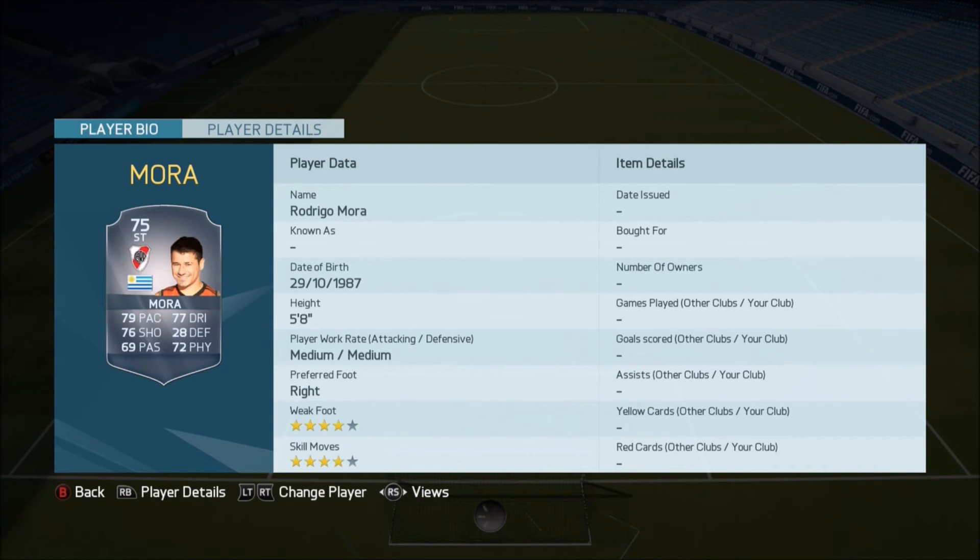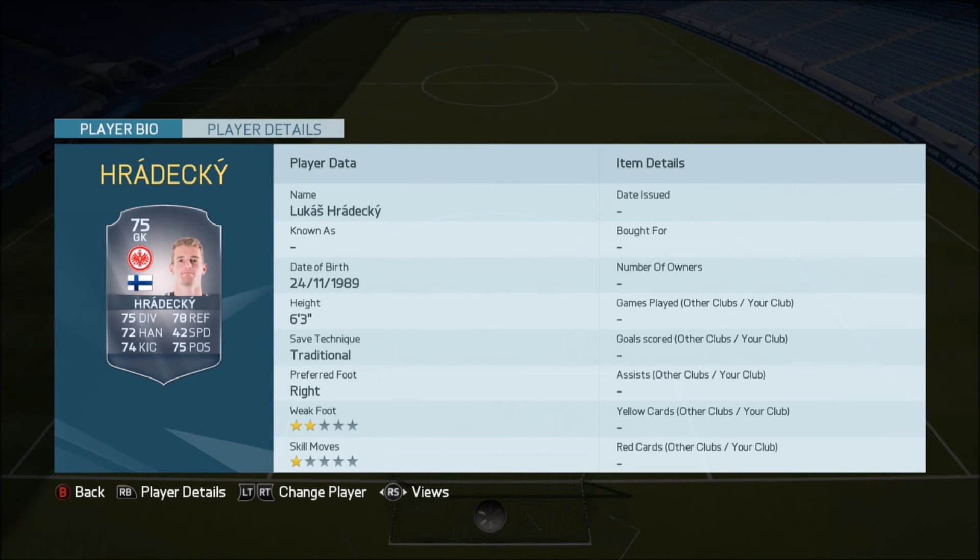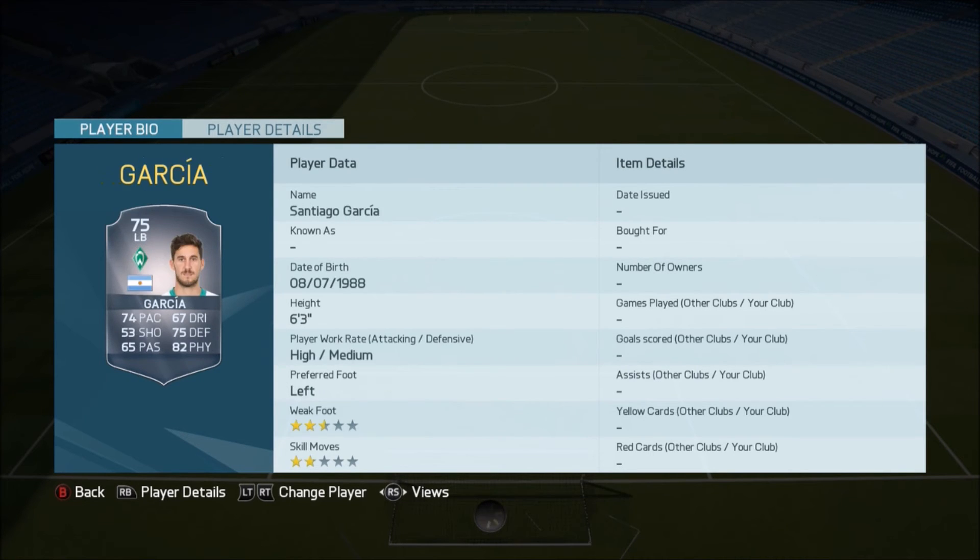We've got Moura — four-star skills, four-star weak foot, alright stats for him going from a silver to a 75 rated player. We've got Cels going to a 75 as well. Eric Peters going to a 75. We've got Hradecki going to a 75. Garcia — really nice card, he's 6'3, 82 physical, good pace and defending as well — he's gone up to a rare 75 rated player, which is a really nice upgrade. Then we've got Matip — he has gone to a 75 rated rare player as well, another really nice upgrade with good pace, good defending, and good physical.